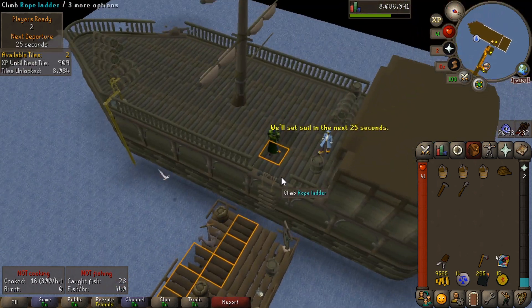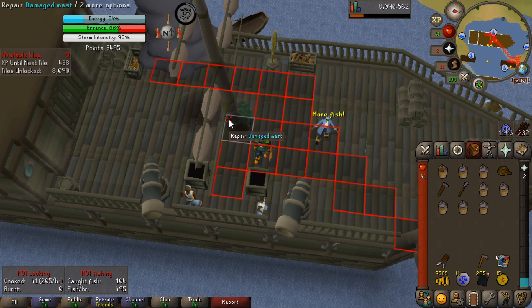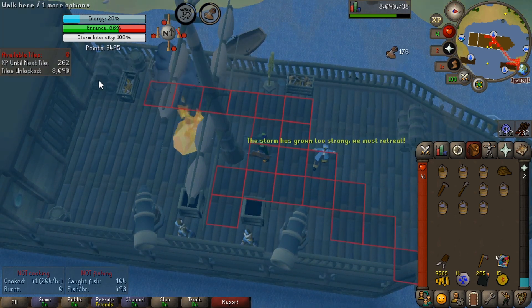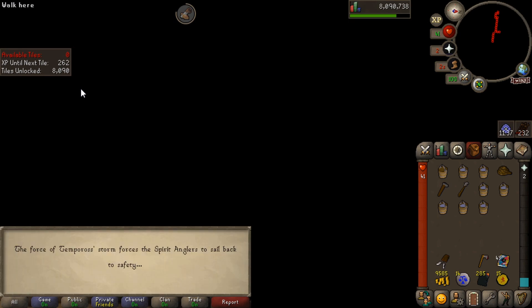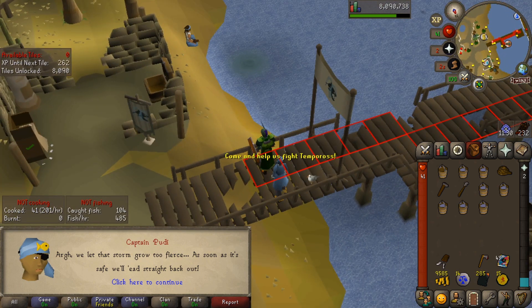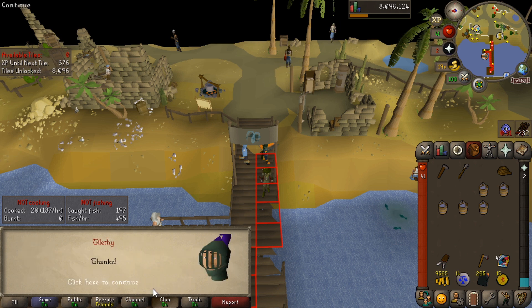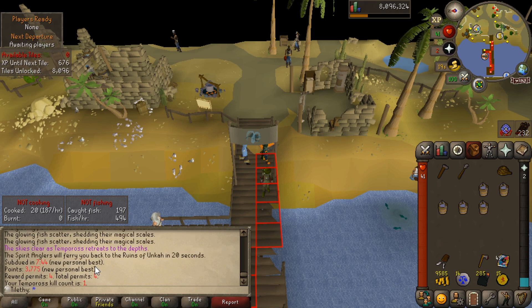I might have to bow if we get on the wrong side. This could be bad — I've got a feeling someone's bowed and we're on the wrong side of the boat, so we're going to have to find a different world. We're getting some decent XP though — we've unlocked a few tiles even just, you know, messing up. We actually managed to do it, I think — Spirit Angler's saying we subdued it, which I'm guessing means we won. Did we do a gaming? I think we might have.